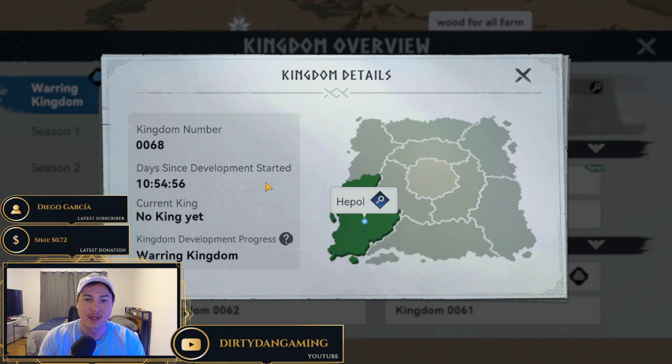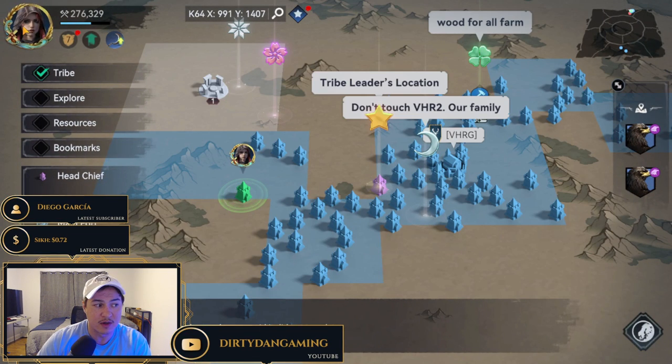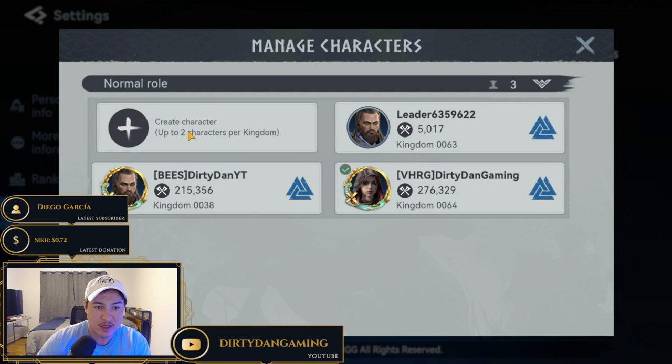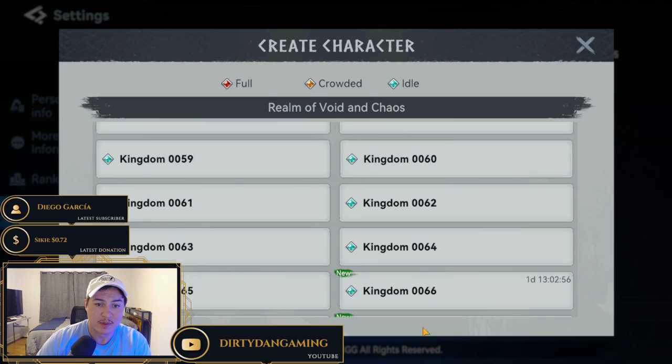A lot of the city-builder aspects come down to the time and the grind you put in, so the earlier you start in a kingdom, the more advantage you'll have. If you drop into a server and notice it's been open for a while, just chill out, learn the mechanics, and then once a new kingdom opens, start a new account there. You can do this through your avatar icon, go to Settings, then Manage Characters, and create a new character in any kingdom.